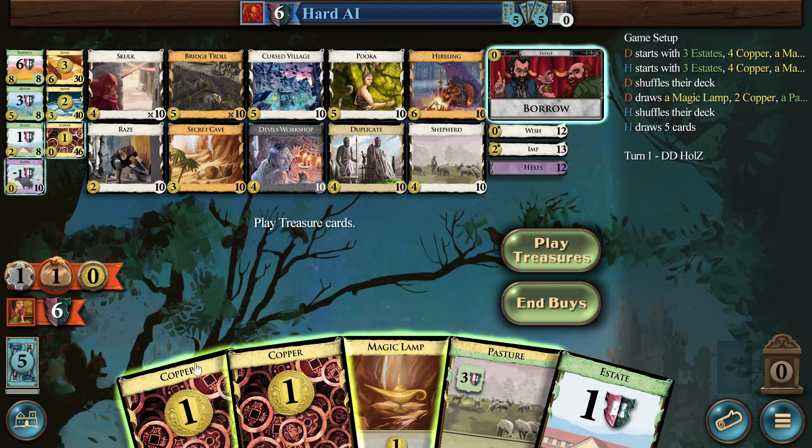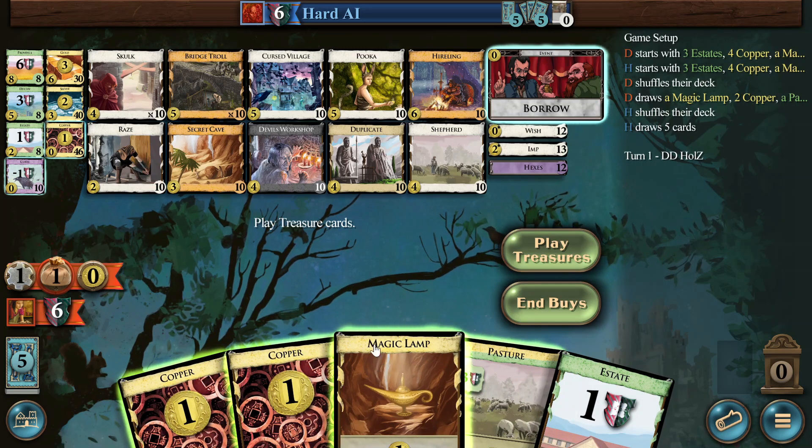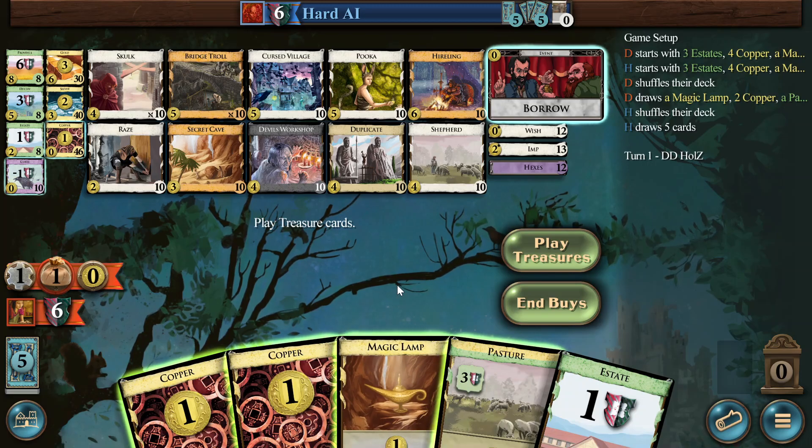Let's look at what we have. We have a 4, and we have the lamp from Secret Cave. So popping the lamp for wishes is very important, because that really gives you a very powerful next turn where you can probably rush to a level that the opponent can't catch up — getting Cursed Village and Bridge Troll, one or two each, which is probably already decisive for the game.